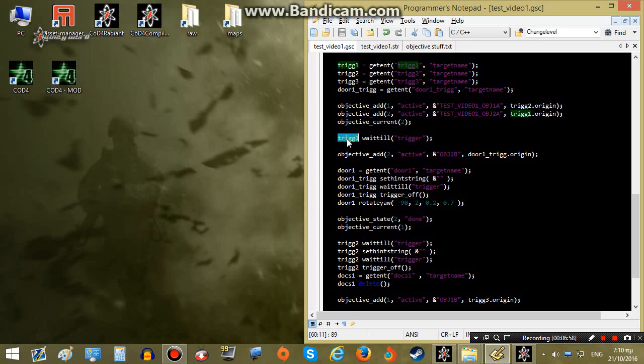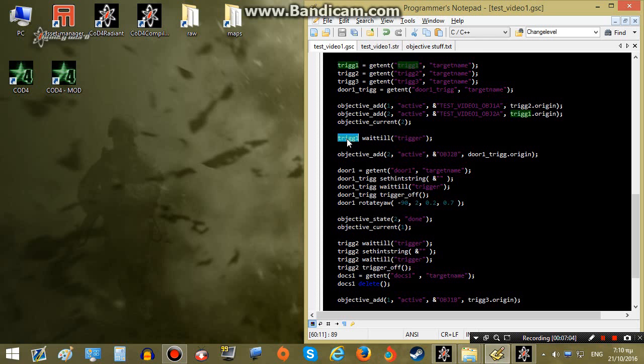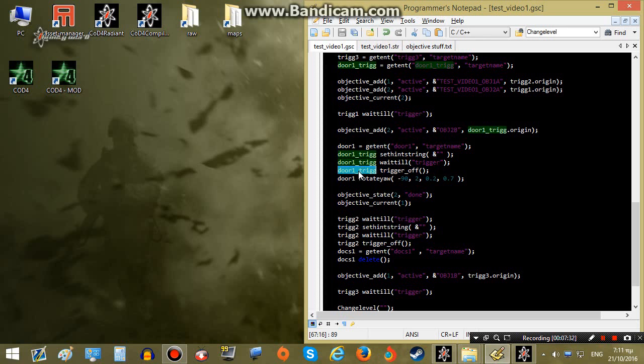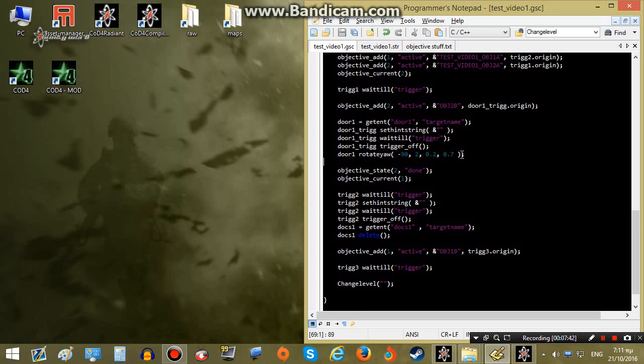Trigger1 is trigger_multiple, which means the player simply has to walk onto the trigger to activate it. Since we have the text displayed on the trigger, when the player activates the trigger we want this text to disappear, so we simply disable the trigger by putting trigger off right after it. Next we are going to rotate the door — the door will simply rotate 90 degrees in 2 seconds, and this value is the acceleration and deceleration of the rotation speed. And that's all — that's how to open a door in Call of Duty 4.